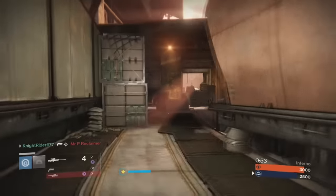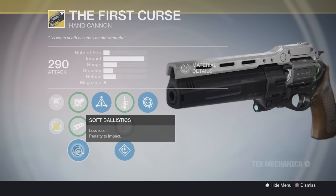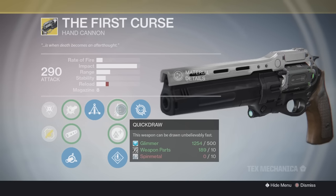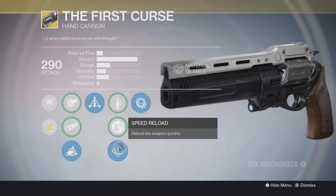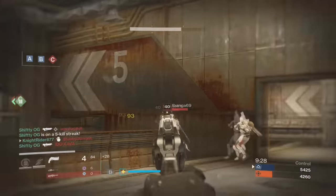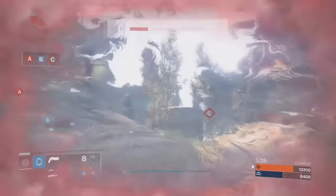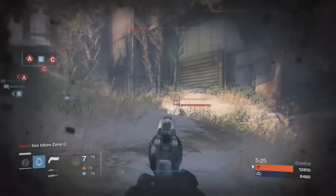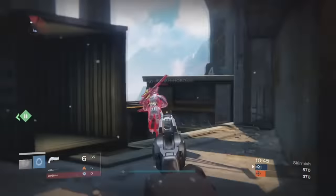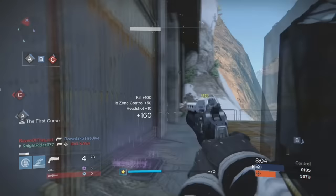For the scopes, it comes with CQB Ballistics, Smooth Ballistics, and Soft Ballistics. It also has Triple Tap — rapidly landing precision hits will return one round to the magazine, which is very nice. For the other tree perks it has Quick Draw, Lightweight, and Speed Reload. Personally I'd go with Speed Reload because the reload on the First Curse can be dreadfully slow. Lastly, the perk called The First Curse grants increased range and stability on precision kills while aiming down sights, until the next reload. There was a rumor that this perk would make enemies explode like Cursed Thrall — that is false, do not believe it.